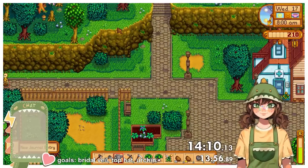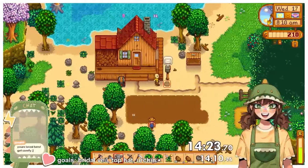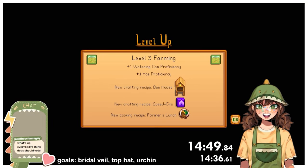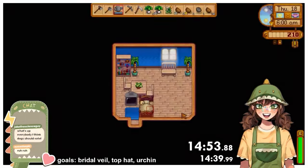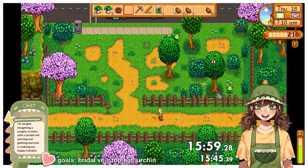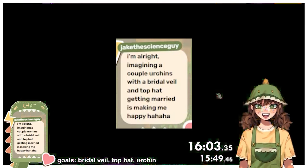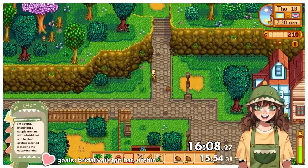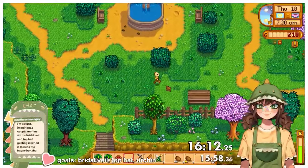Then I realised a big flaw in my route — it was Wednesday and I can't go to Pierre's. That's kind of a big problem, since today was supposed to be my mines day, and I can't plant the potatoes when I have to because otherwise they won't be done in time. As I mulled over the issue, a chat message from Jake changed everything: 'I'm imagining a couple urchins at Pelican Town hall getting married and it's making me happy.' I thought — I should have made it so that it's two urchins getting married instead of me and an urchin. I didn't change the run just yet but this idea would not leave my mind.